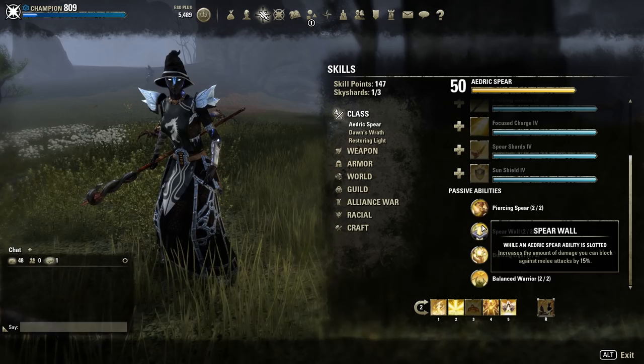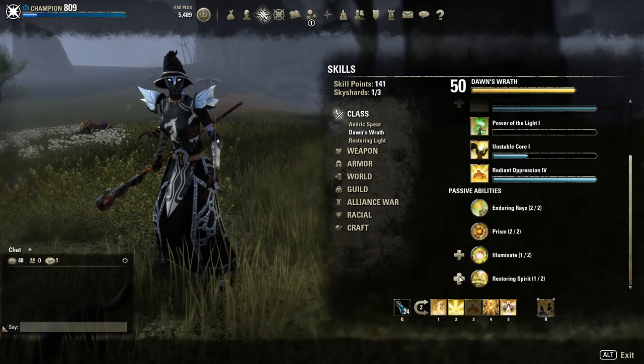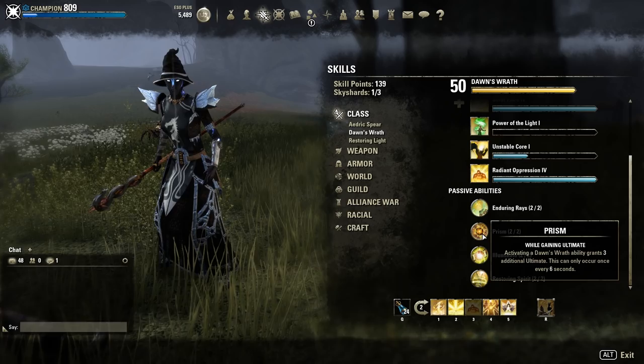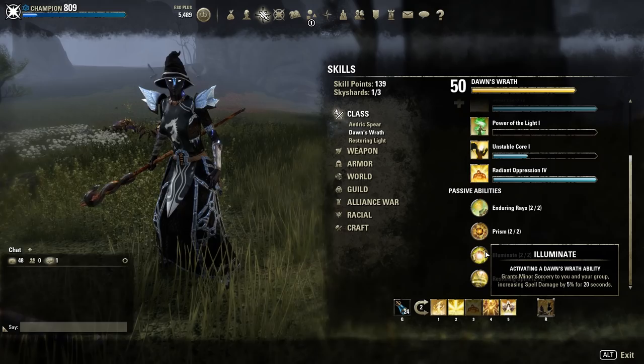Dawn's Wrath passives are sadly not that strong. First, one increases the duration of skills by 30% — actually not bad. Prism: whenever you activate a skill you get 3 additional Ultimate with a 6-second cooldown. One is helpful for Magicka setups — using those skills gives you a 5% spell damage buff. And then one reduces all costs in general.